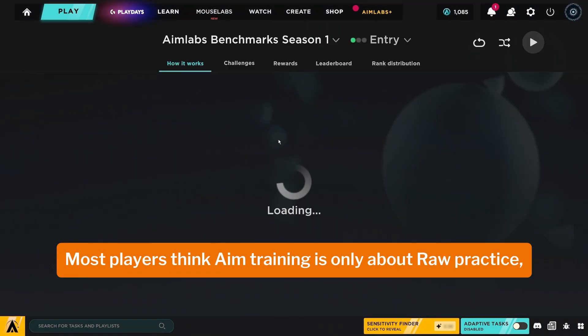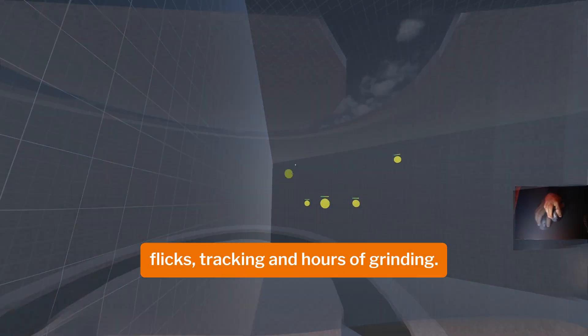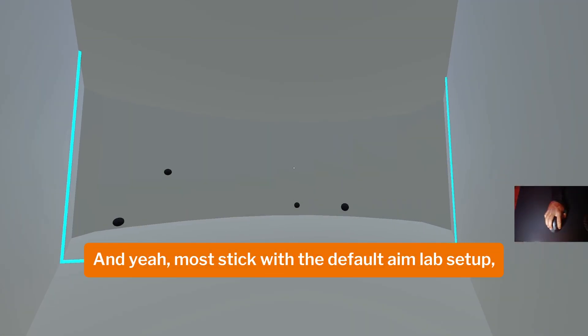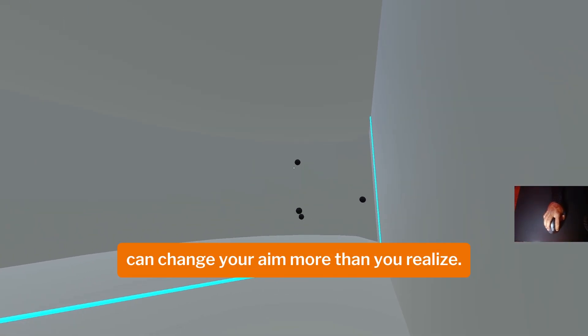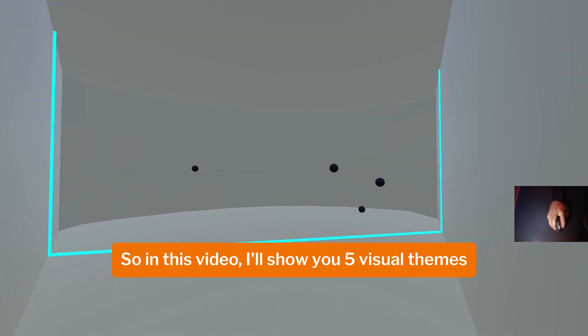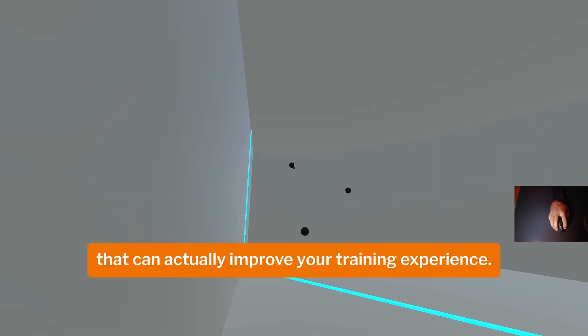Most players think aim training is only about raw practice — clicks, tracking, and hours of grinding. Most stick with the default AimLab setup, but the way your AimLab looks can change your aim more than you realize. In this video, I'll show you five visual themes that can actually improve your training experience.